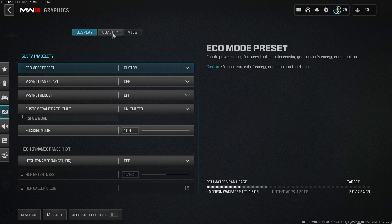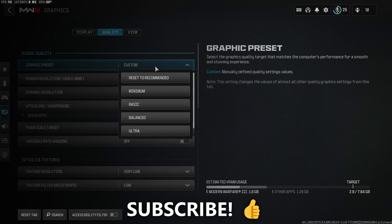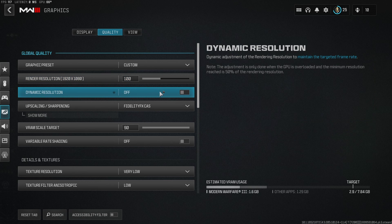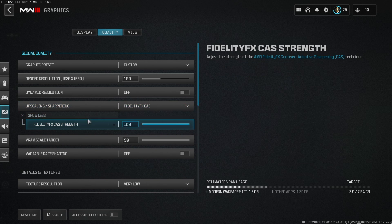You don't want HDR, so set that off. Then that moves us into the quality section. Here you want to set this to custom, and render resolution you want at a hundred, which should give you whatever your monitor is running on. You then want dynamic resolution off, and then for upscaling and sharpening, the potentially biggest thing you need is Fidelity FX CAS. This will give you a decent amount of quality while maintaining a really efficient FPS count. You want to make sure the sharpness slider is all the way up to 100 — just press show and drag it all the way up.